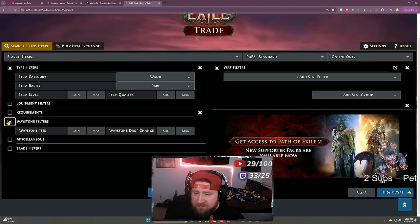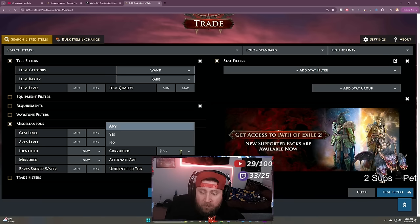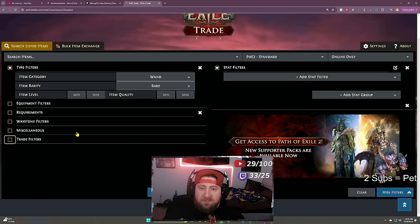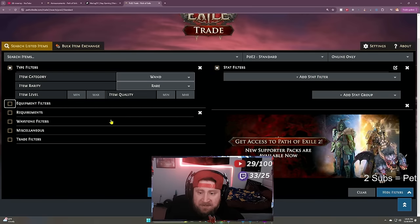Waystone filters we don't care about. Miscellaneous covers gems and gem sockets, mirrored items, area level, and corrupted items. The last one is trade filters — a seller account. I pretty much leave that one blank. The buyout price I set to relative so I can choose what currency I want. A lot of these filters are very easy to use — you pick and it finds things based on that.